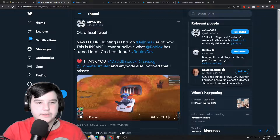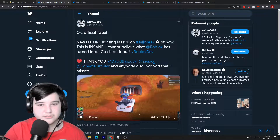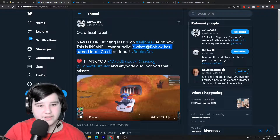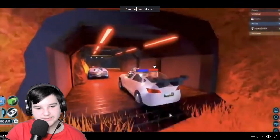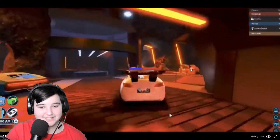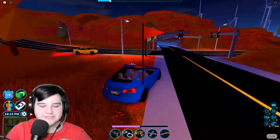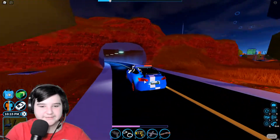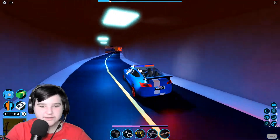If we go on Twitter and check out Asimo's Twitter, he says here in an official tweet: 'New feature — lighting is live on Jailbreak. This is insane, I cannot believe what Roblox has turned into, go check it out.' And here's a little clip that is insane — oh my gosh, look at that, it looks so realistic.